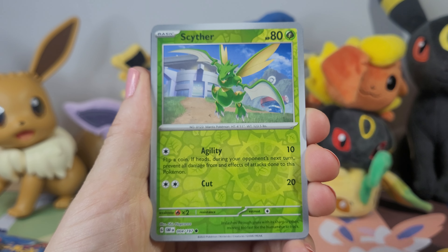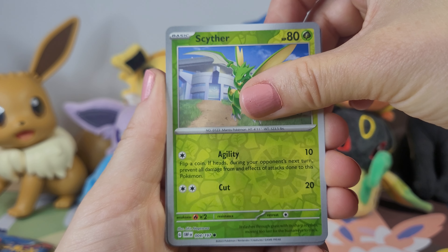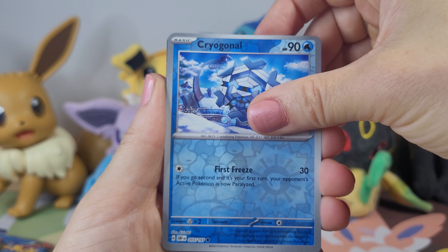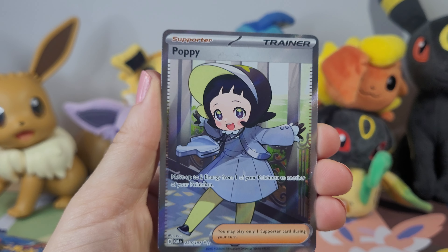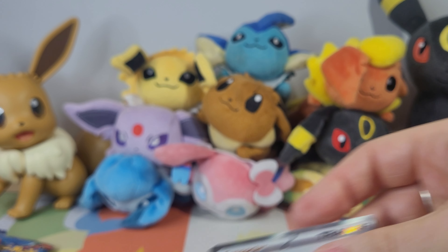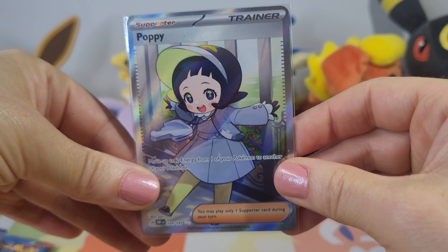A Houndoom, Scyther, and our last two are going to be just a common — and we didn't pull a single Eevee. Oh my goodness, and we got a Poppy Full Art! I am definitely super, super duper excited. Let's get that Poppy into a sleeve too. But there we go — another pull.